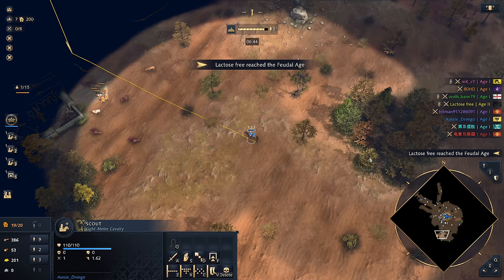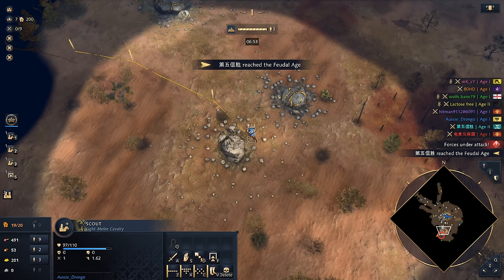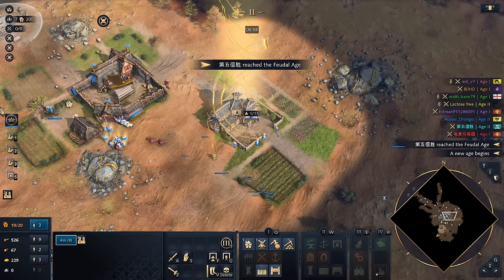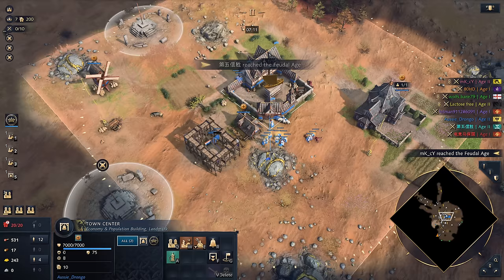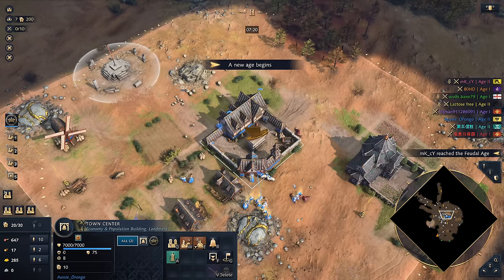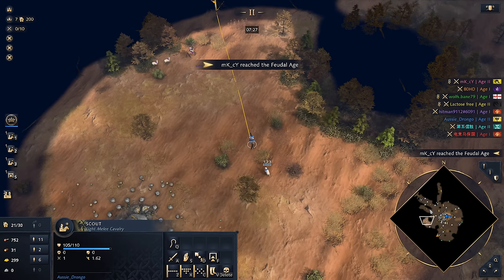Lactose Free is going to be our first age up. We've got Orange here in the middle, so I could look to actually take him out. Lactose Free is a Yellow Abbasid. We've also got this guy who has just aged up — he's going to be our juicy legacy player. I'm also going to age up. Let's get more and more villagers out here. We need to add in our house. We're buffing up pretty much everybody here. I think we're going to add in a couple more villagers onto our gold just to make sure we're going to be okay.